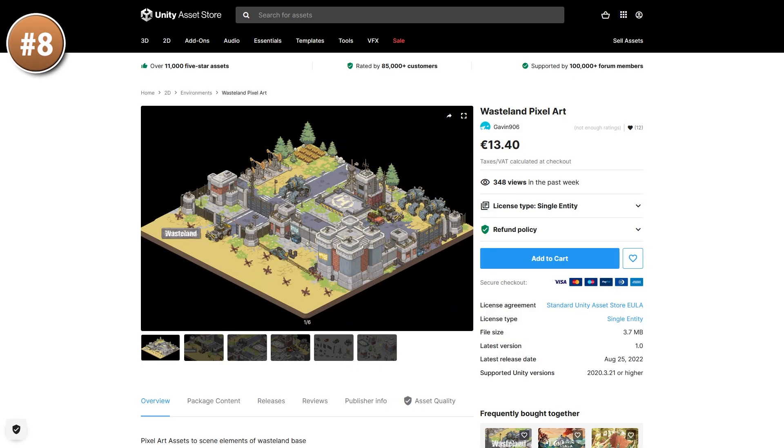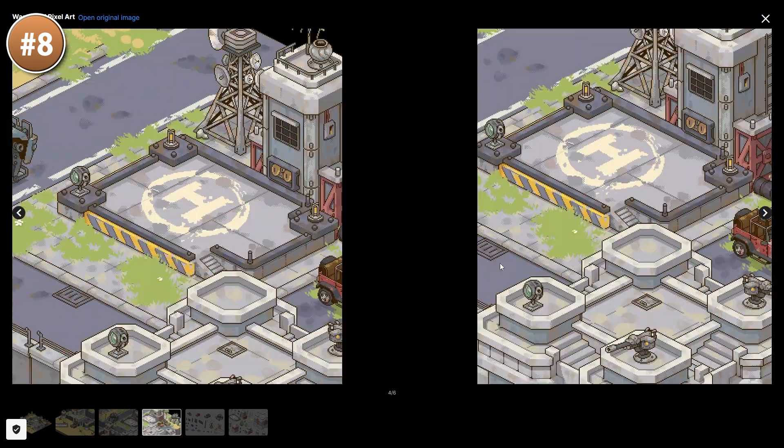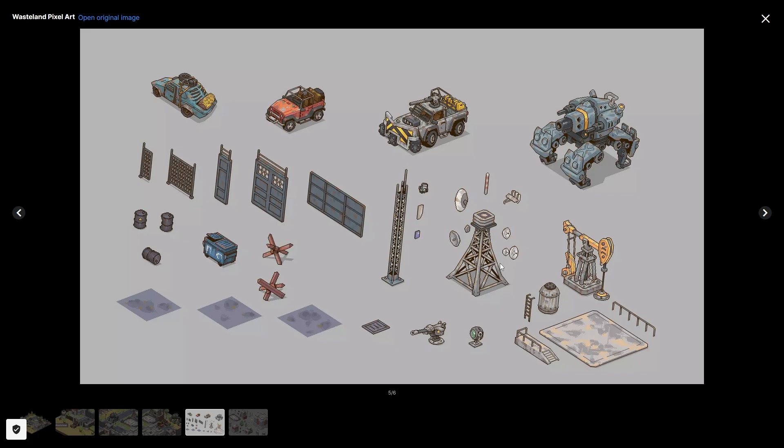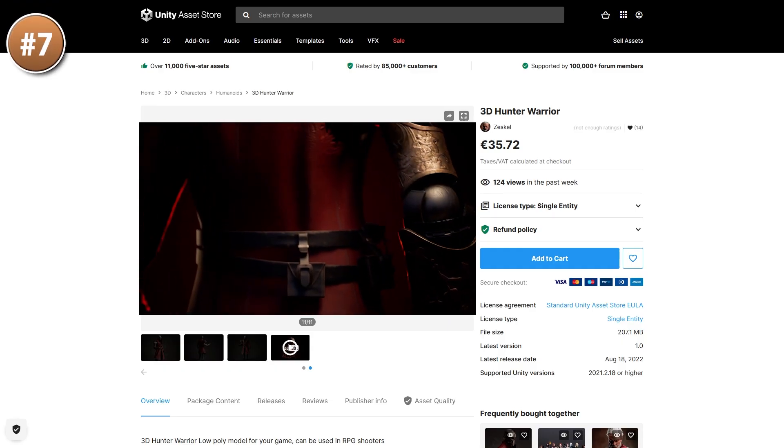Maybe you're working on a pixel art game — if so, here's a gorgeous pack. I really like the style on this one; it makes me think of Into the Breach. There's lots of mechs, buildings, and vehicles, all of it really nice.